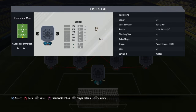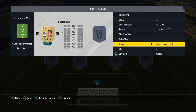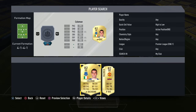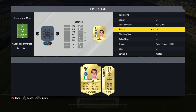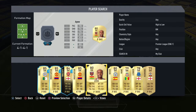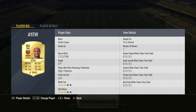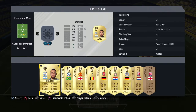Starting with the goalkeeper, which is Stankovic — he's 76 rated, the only low-rated player since everybody else is over 78. At right back I have Jordan, which cost me nothing because he was a first-owner card.